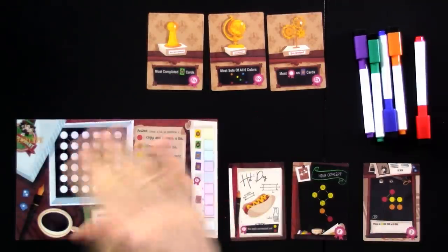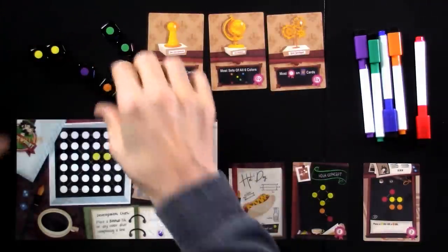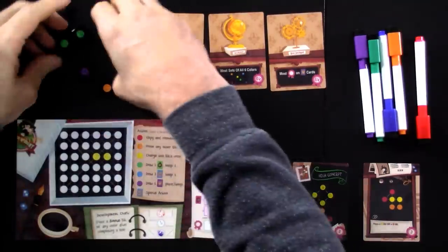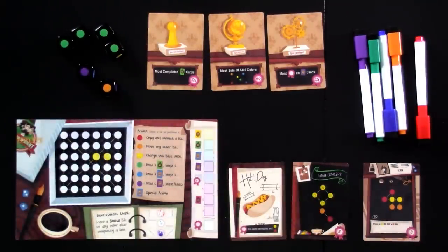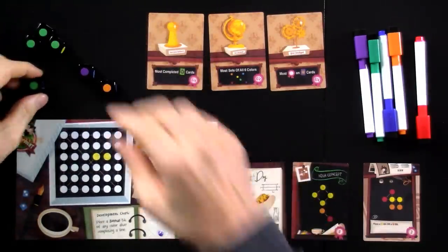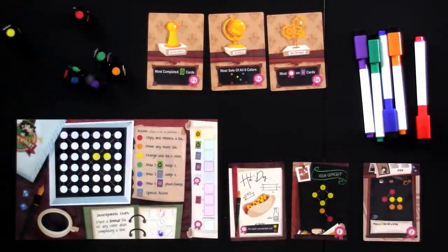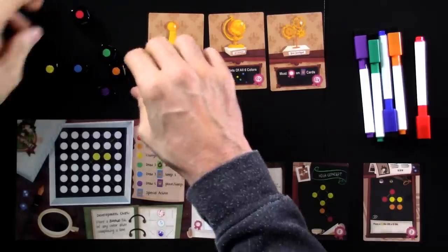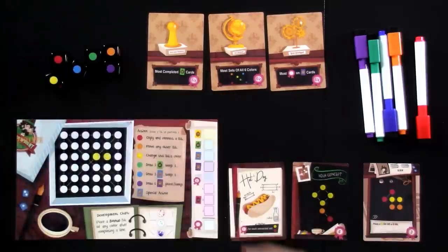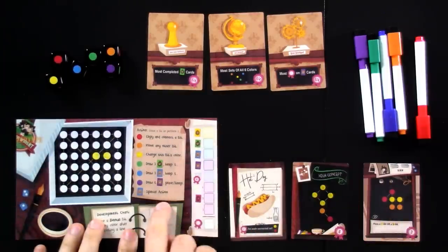Let's say it's someone else's turn. They roll — some greens and some yellows. Now let's say the dice go a little crazy and they end up with four greens. Whoever is the active player cannot take more than three dice for themselves. So in that case you would have a group of three greens and a group of one green. The active player most desperately wants a color because they're trying to make a pattern or unlock a special ability.